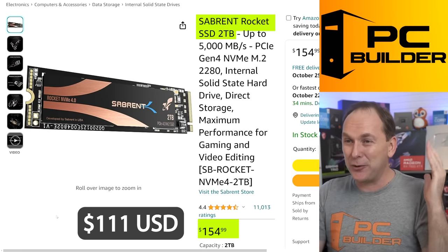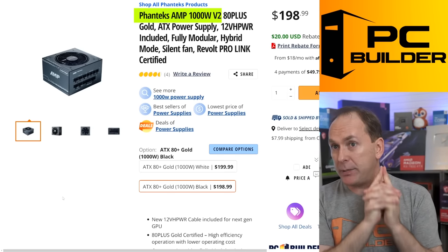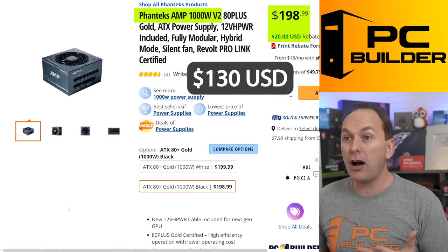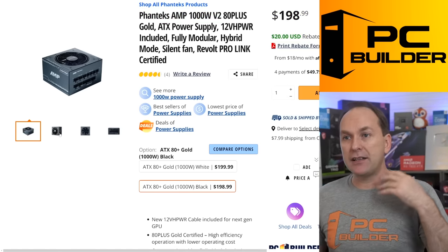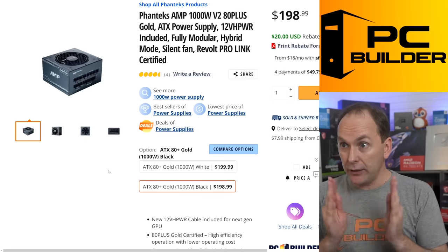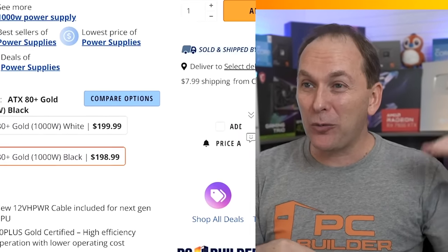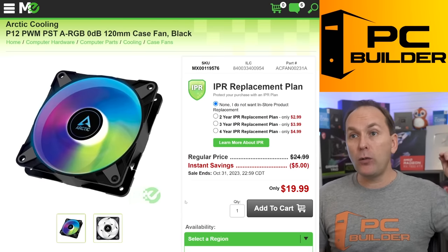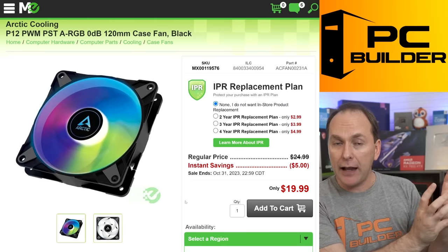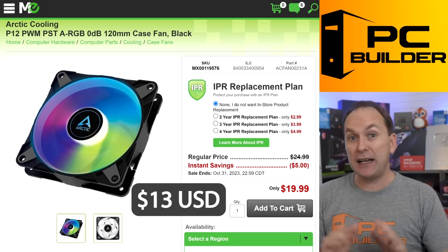For the power supply, we went with the Phanteks AMP 1000 Watt — this is an A-tier rated PSU. With the rebate and promo code, it comes down to about $180 Canadian, which is not bad at all. It's got plenty of power connections and it's completely modular — I absolutely love this unit. It's particularly good for higher-end components. And the good news is, with our lower power draw Ryzen, this actually gets us done. I also threw in one 120mm Arctic fan to match those three fans we've got. You can swap out that rear all-black fan and throw this one in instead — $19 Canadian, pretty cheap.